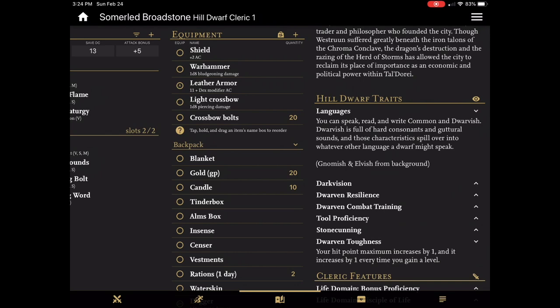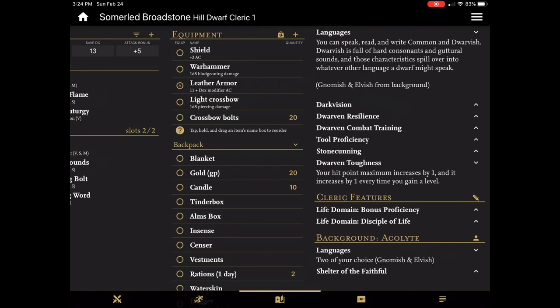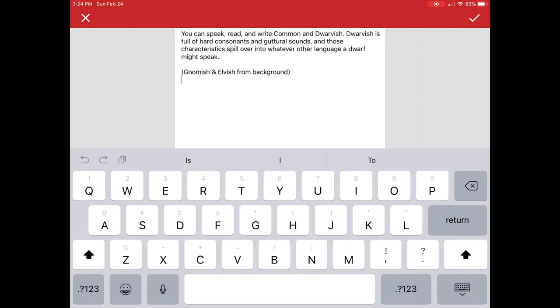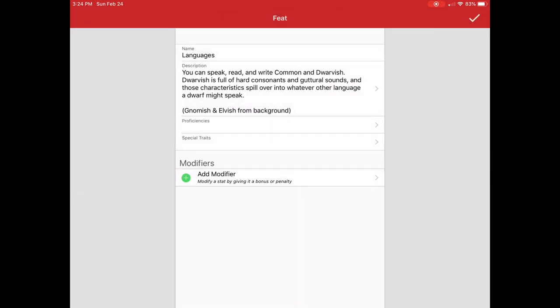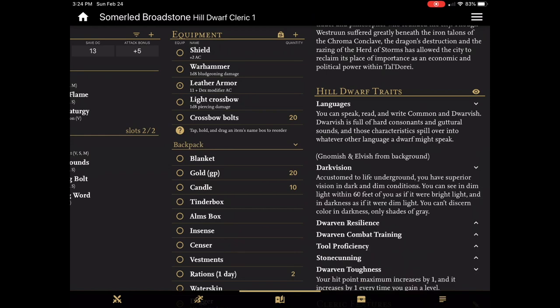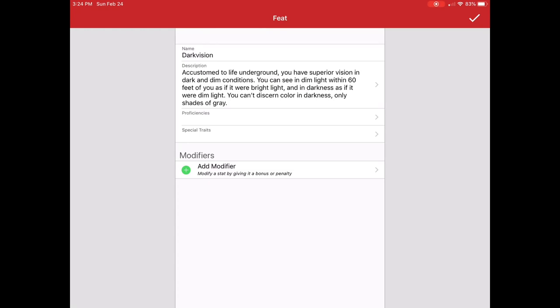I can also edit these features. For instance, if I have a number of languages — my background gives me two of my languages, so for this character I said Gnomish and Elvish — I can add it up here so I can remember it when I'm playing and I'm not looking all over the place. All of this stuff is customizable. If you get confused on dark vision, you can go in and add your own notes below it to help you remember how it works.